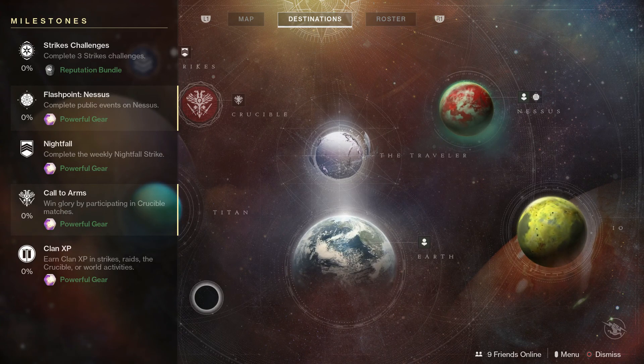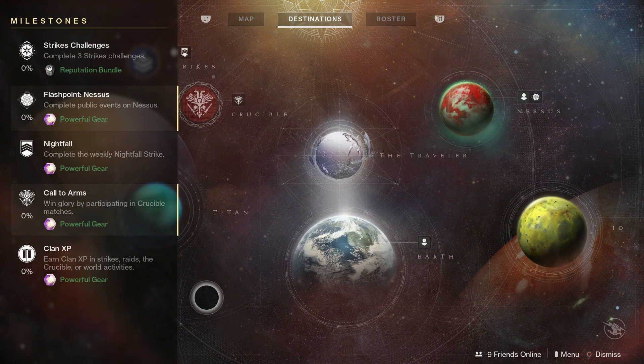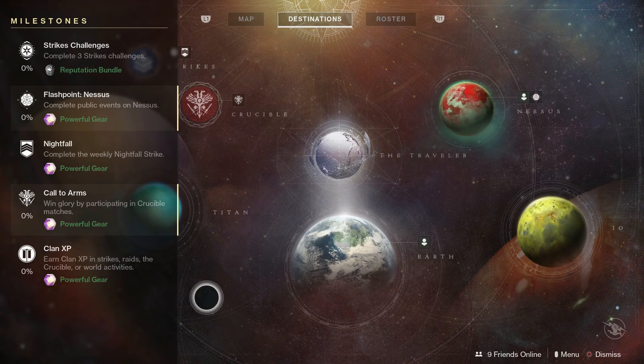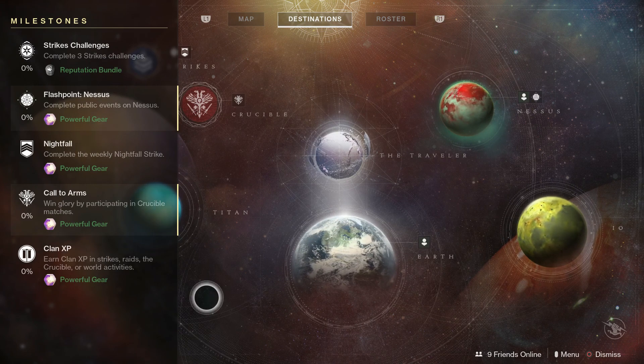Call to Arms is your weekly crucible milestone. All you have to do is go into the crucible and participate in some matches. Winning helps advance it a little faster, but you don't necessarily need to win in order to earn this weekly milestone — just get in there and you'll see the percentage start going up.